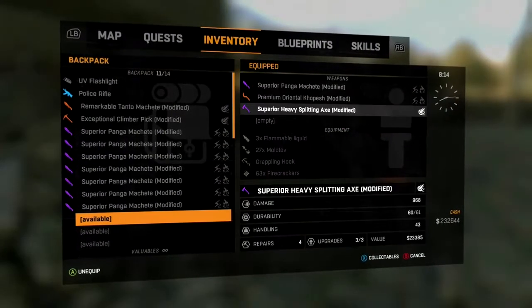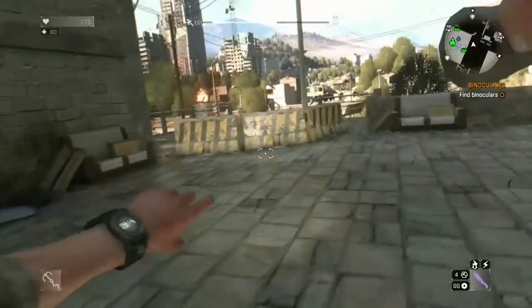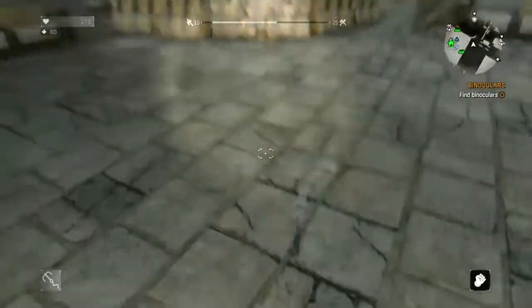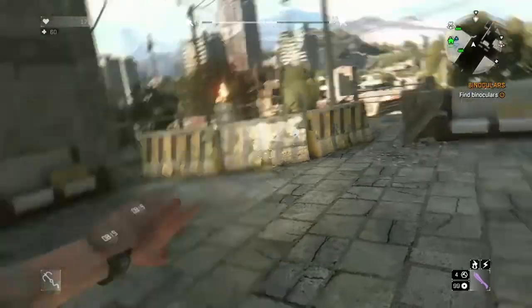To duplicate, you need to get rid of all the stuff in your inventory so that you're only on that one. Make sure you stay on that, get the throw weapon ability, chuck it, and as you chuck it quickly press back and push down on the right stick to drop the current weapon.